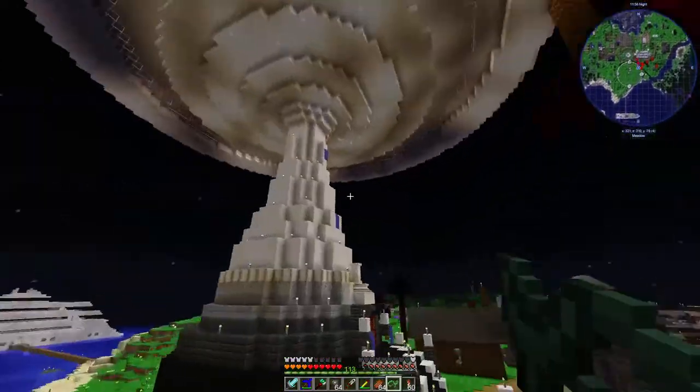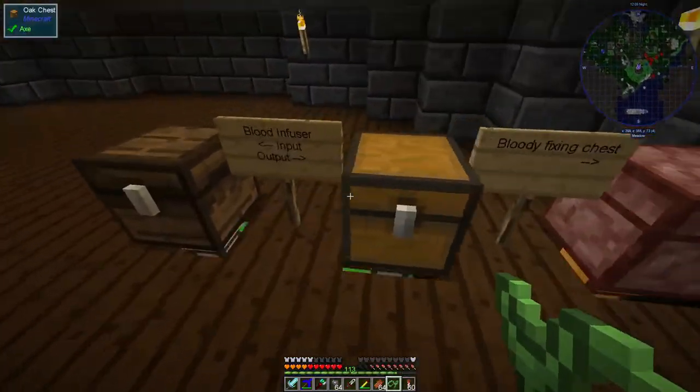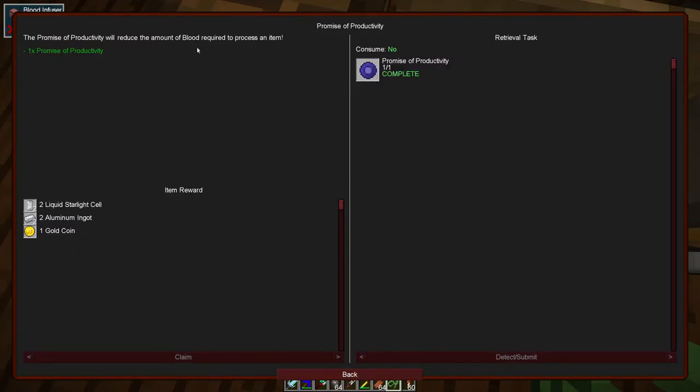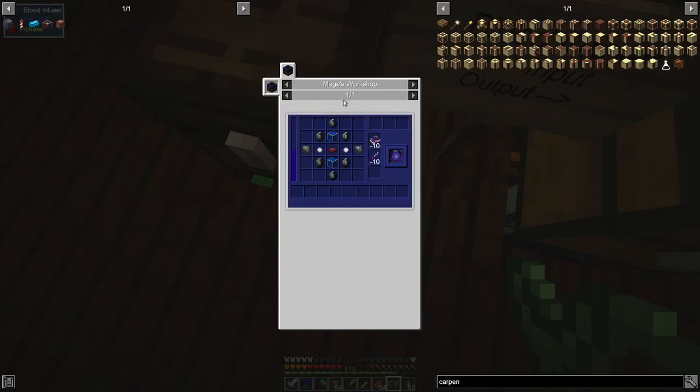Another thing I've been working on: I made what's called a Promise of Productivity for the blood infuser. That basically increases the efficiency of the blood infuser — it reduces the amount of blood required to process an item. Since at the time I made it we were actually short of blood, it seemed like a good idea. The only tricky part was remembering how to make dark magic essence — it turns out you make that by melting dark magic dust in the furnace and then trying to extract it and pour it into your mages workshop.